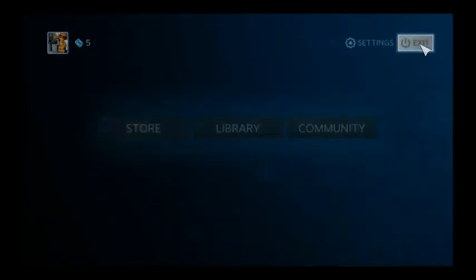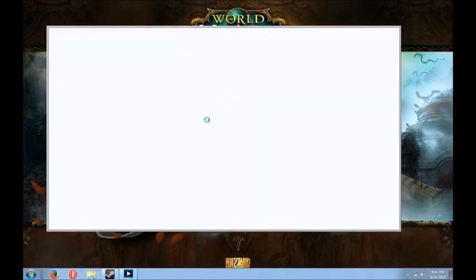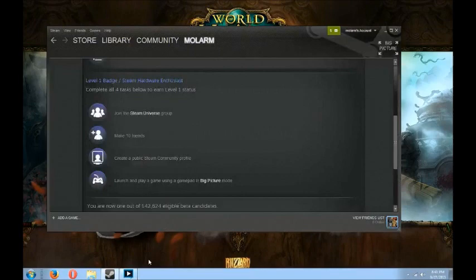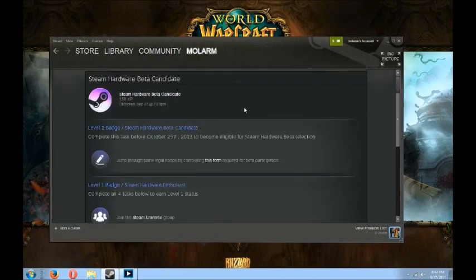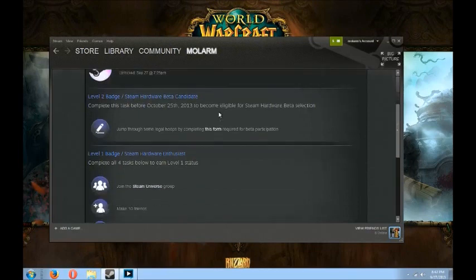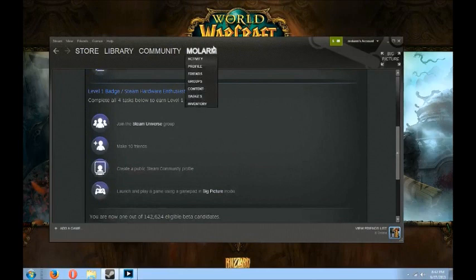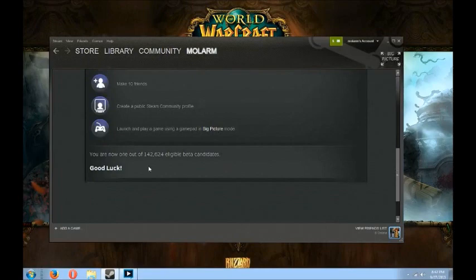You can use your mouse, you can exit out of here, you can go back to your desktop version of Steam. It probably crashed on me - but there it is. So in order to be able to do the Steam Hardware Beta Candidate, you probably want to join the Steam Universe group, make 10 friends. If you need friends, go ahead and friend me. Make a public Steam community profile, and launch and play a game using the gamepad in Big Picture mode. I am now 1 out of 142,624 eligible beta candidates.